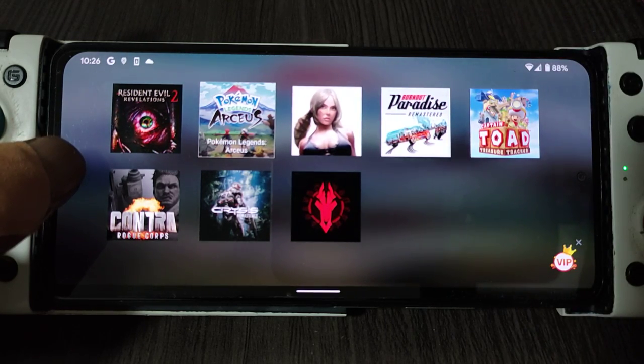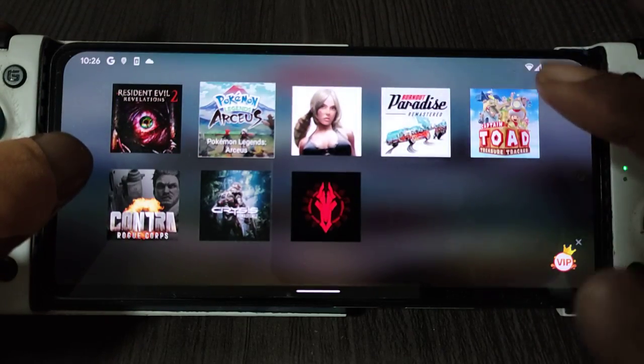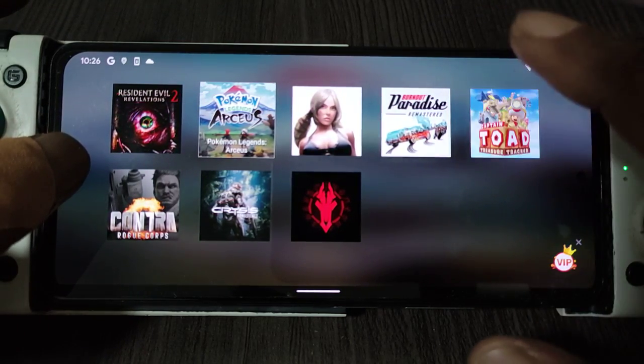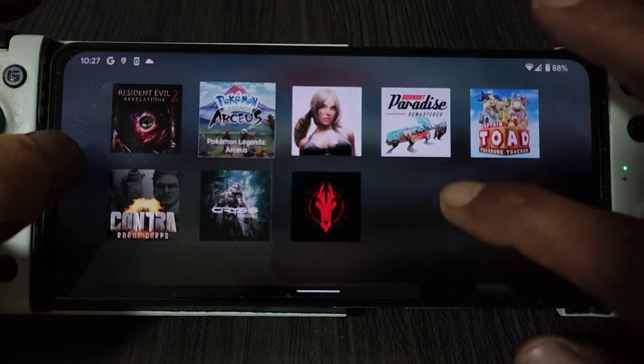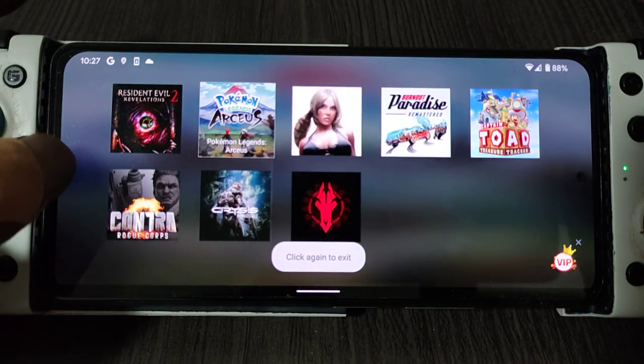But on the Yuzu emulator for PC, that one really improved a lot — you can render the game at 4K without a problem, and almost all games are loading on Yuzu. But on this EGG emulator for Android, it just sucks.